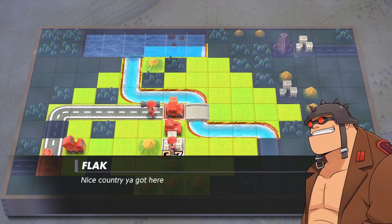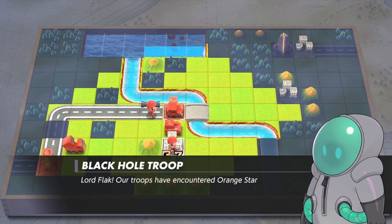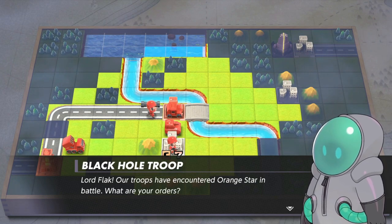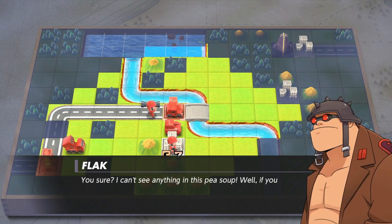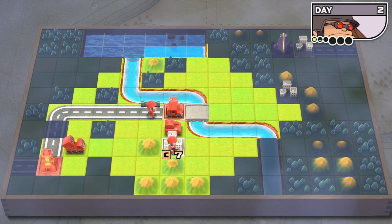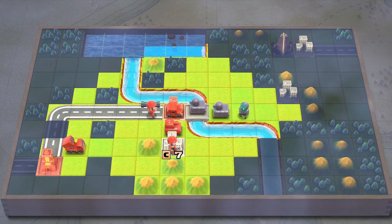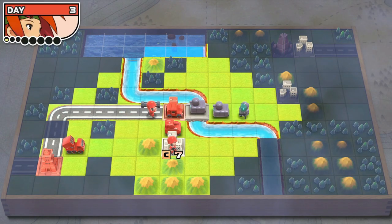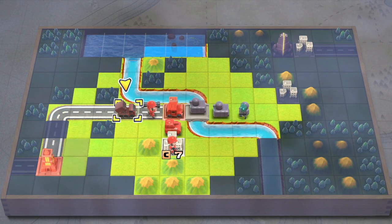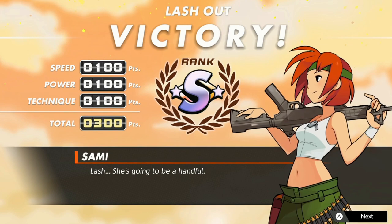The first thing that's important to note: how you go about achieving an S-rank in any given mission is going to be dependent on the objectives and layout of that mission. Sometimes you have set units, sometimes you can build units, sometimes there's fog of war, sometimes there's multiple enemies — all sorts of different things that can wind up coming into play. So there's not one universal step-by-step guide. It doesn't quite work that way; you're going to have to be flexible. The first of the three scores is speed, then power, then technique.